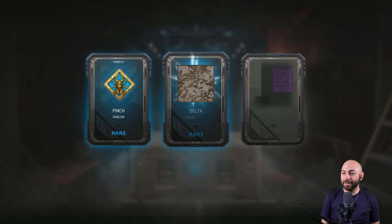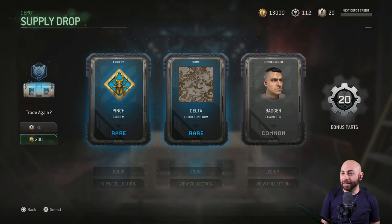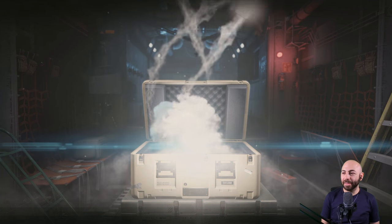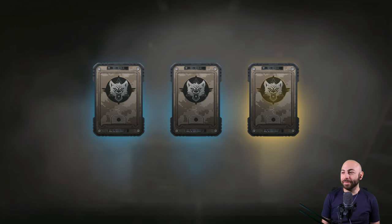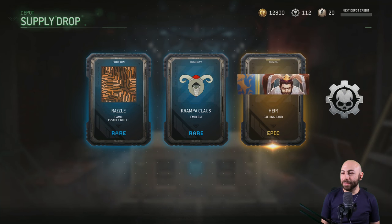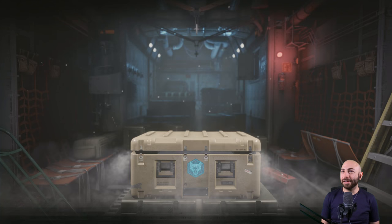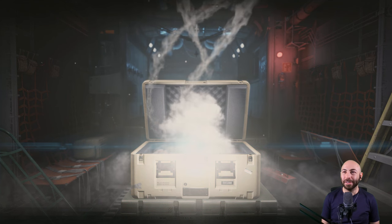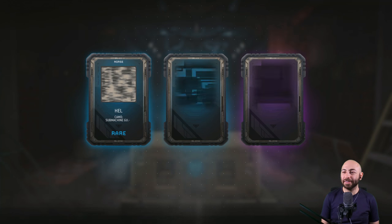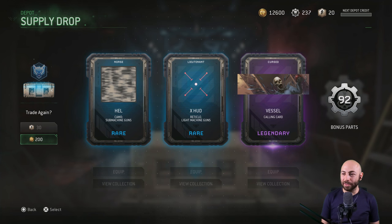Alright - emblem, combat uniform, and Badger. Great, let's do it again. Let's do the 200. Hey, there's a gold over there. Razzle, Crampa Claws, and the Air calling card. Yeah, alright, next. It wasn't animated right. Now there's a purple over there - Hell Xhud and Vessel. I thought it was cool, I think I like the way that one looks versus the other one.